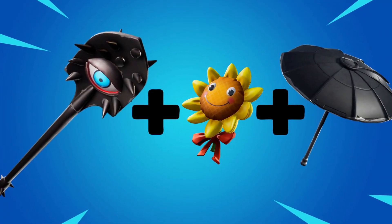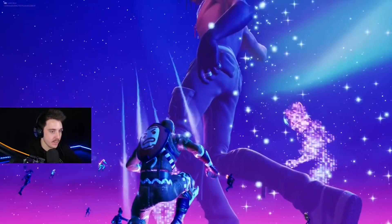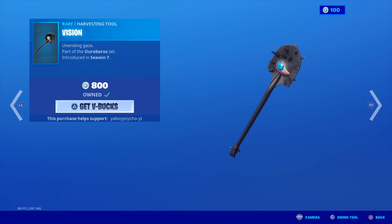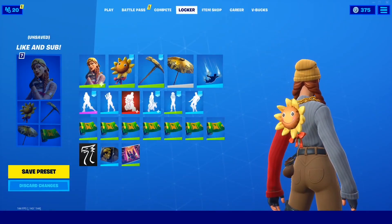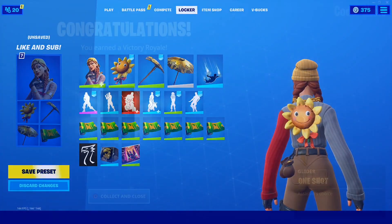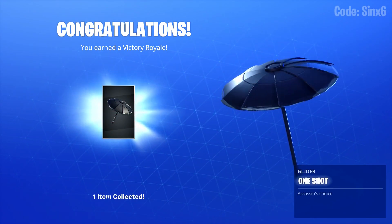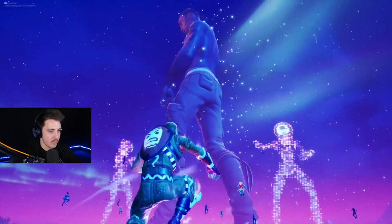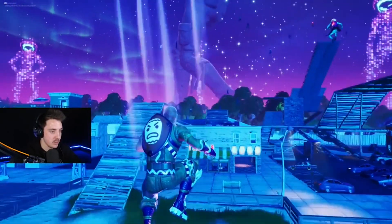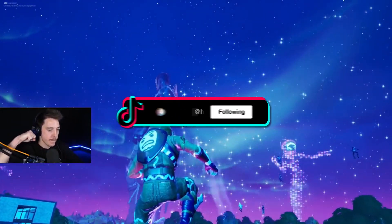Number 9: the Travis Scott skin with the Vision pickaxe, the Sun Sprout back bling, and the One Shot Umbrella. This combo will leave your enemies feeling intimidated by your drip. The Vision pickaxe is a fully black pickaxe with an eye at the top which looks super cool. The Sun Sprout is a very cheap back bling that goes well on almost any skin, and its bright colors contrast Travis Scott well. The One Shot Umbrella is a fully black umbrella — honestly one of the best umbrellas in Fortnite — and perfectly finishes off this combo. The total cost excluding the skin is only 1,000 V-Bucks.